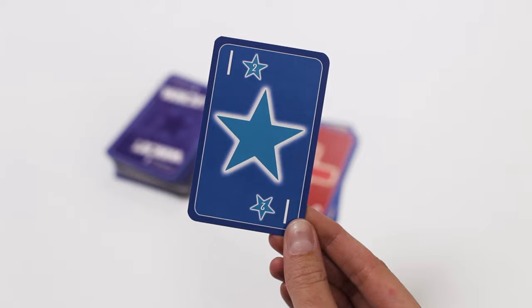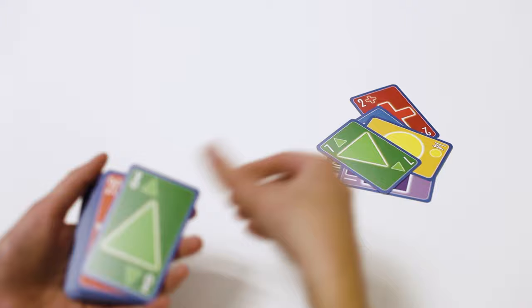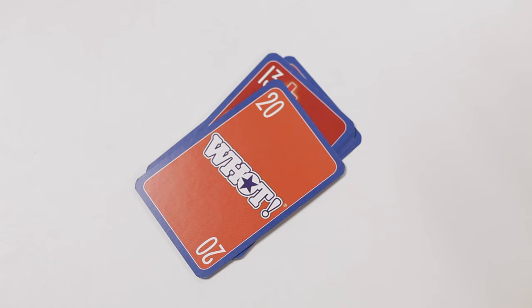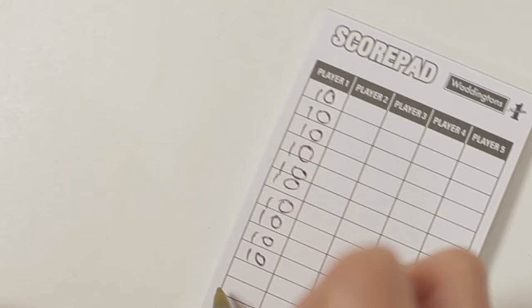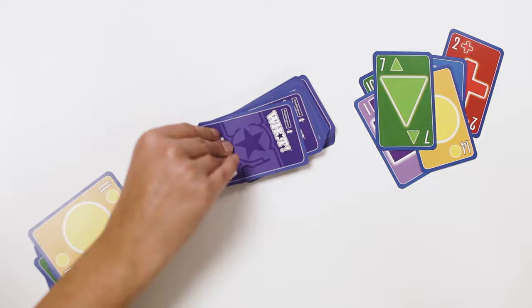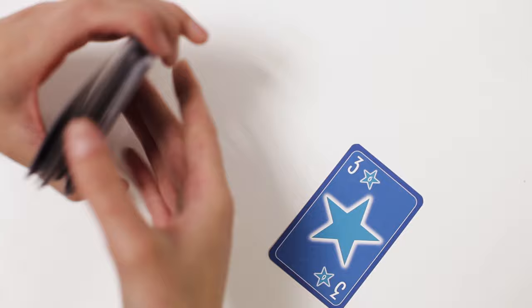For a longer game of What, play as a normal game, but when one player plays their last card, all the other players count up the total of the numbers on the cards they have left in their hand. Stars count as double, and What cards count as 20 points each. The scores are written down against each player's name on the score pad and another round begins. When any player passes a total of 100 points, they are knocked out of the game. The game ends when only one player is left, and that player is the winner.